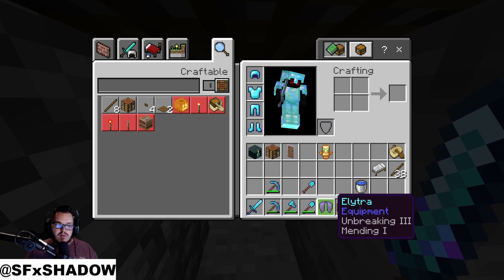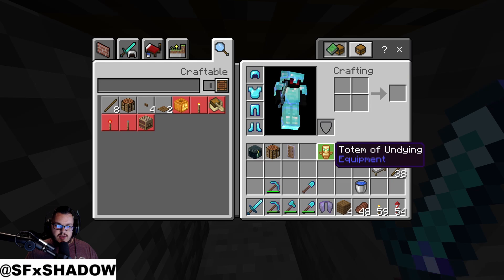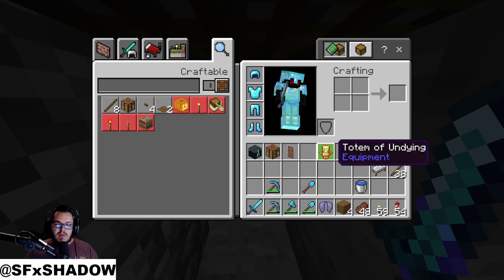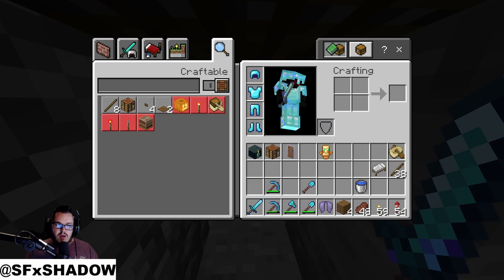We also picked up some totems of undying from Wildies — he runs the raid store, so he's got totems, enchanted books, armor, and things like that. Emeralds too, but totems are probably the biggest thing he's going to sell from there.